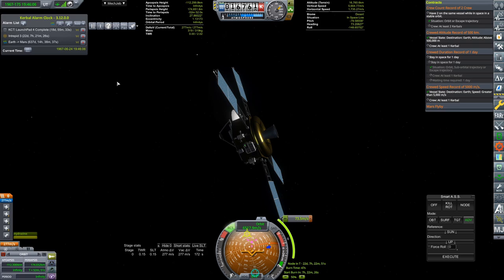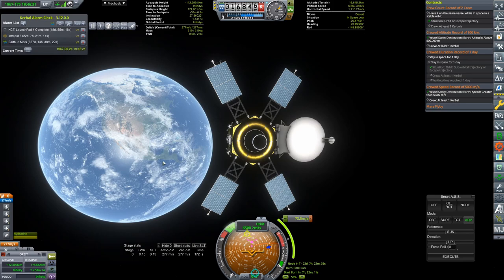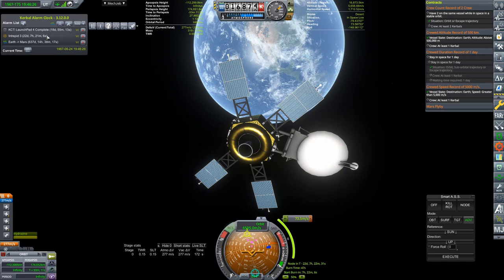I showed you that pork chop plot — there's just nothing we can do outside of spending 6,000 to 7,000 meters per second of delta V to get to Mars at this point. It's just lost to us for the next two years, which means we're going to fail that contract, which is a bummer. We'll see what I can do about that. And we also have our launch pad completing in just a moment.